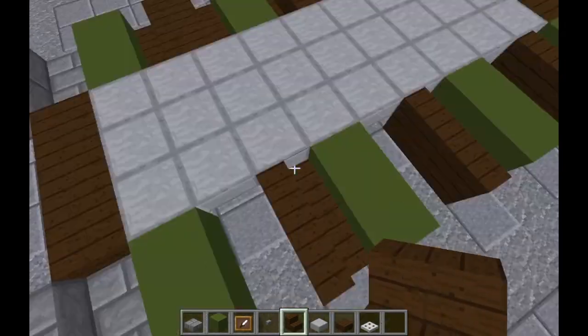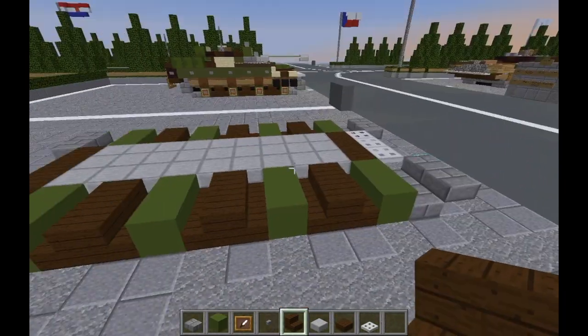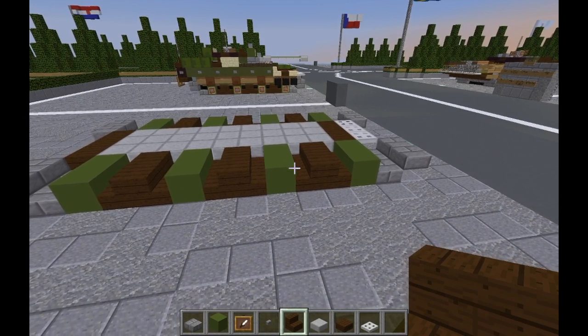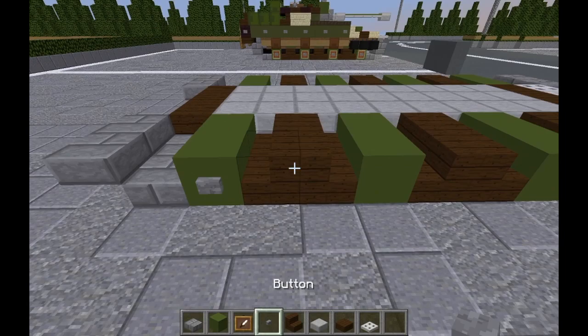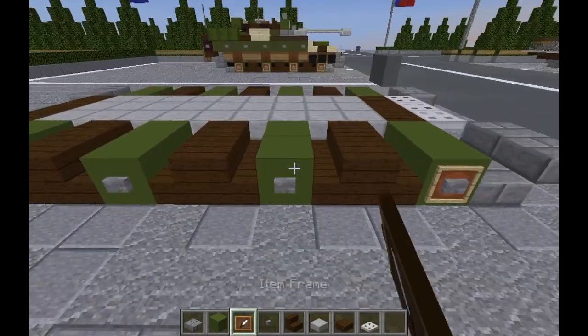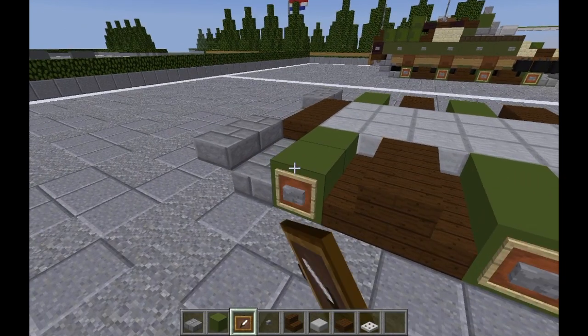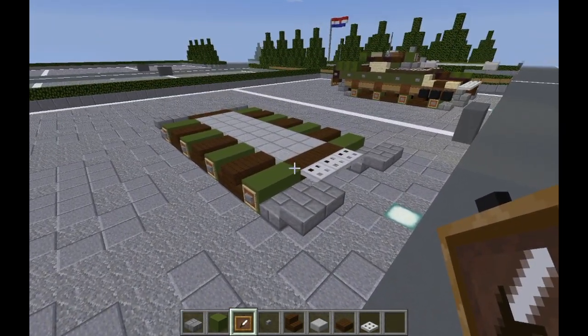Once we've done that, we can take our dark oak wood slabs, do a row of three top slabs here, and a row of three top slabs here as well, followed by three iron trapdoors off the front. Fill this all up with stone slabs — it should be three wide. Now we're going to finish the other side tracks by replicating exactly what we did on the other side. Then we do the buttons and item frames again. Layer one is very simple and straightforward.